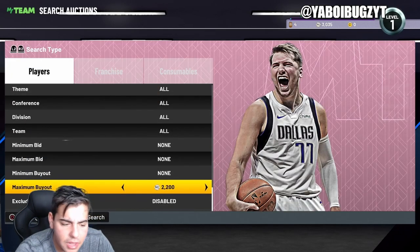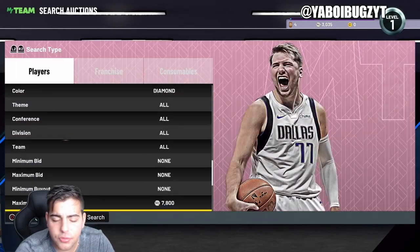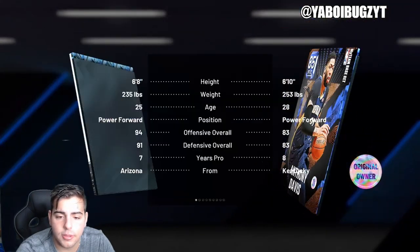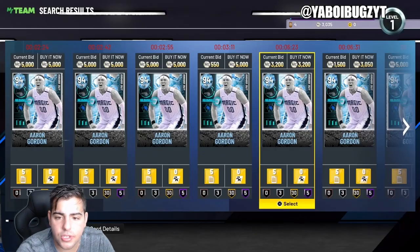That's why the amethyst filter is the best filter in my opinion. These really are just the best filters in the game — it's not even close. The diamond cheapest filter is another good one. Sniping is getting harder and harder each day. Oh wait — this Aaron Gordon is dumb cheap. Is he even good? This card is literally better than the Galaxy Opal Zion. Why is he so cheap?